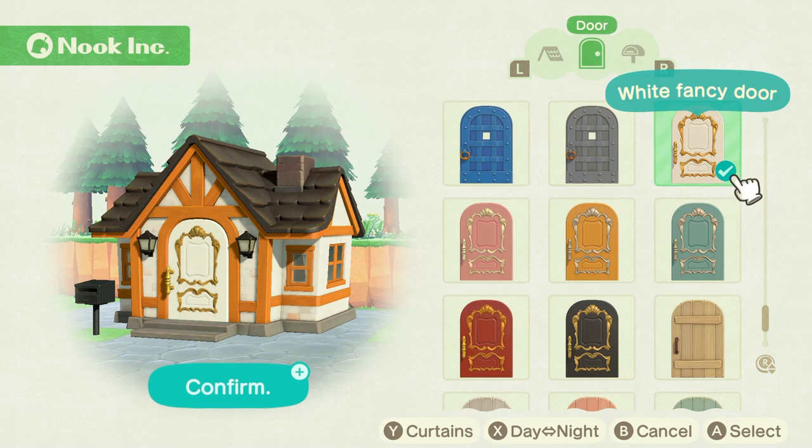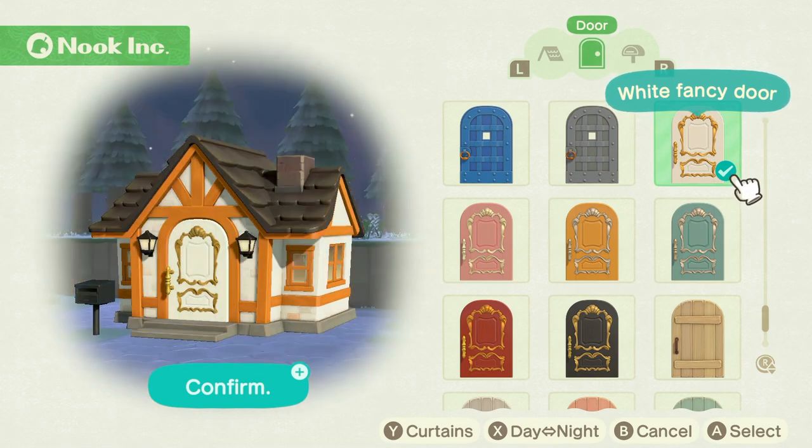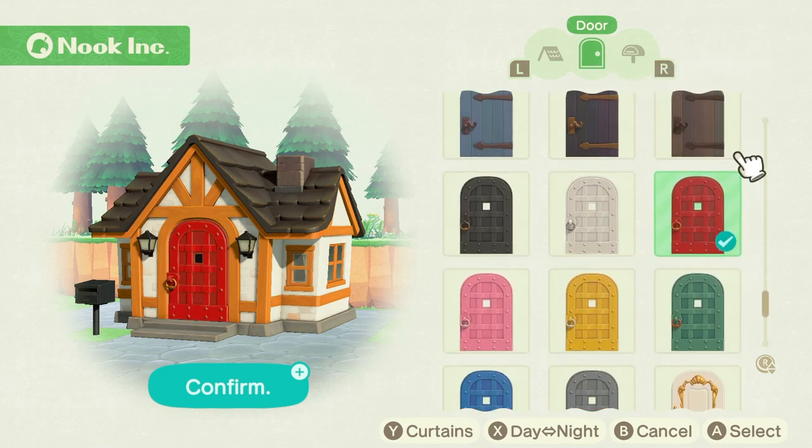This is basically how you customize. A cool thing you can do is press Y to close or open the curtains — I think that's pretty nifty. You can check it in nighttime or daytime, and you can basically preview all of these different options.